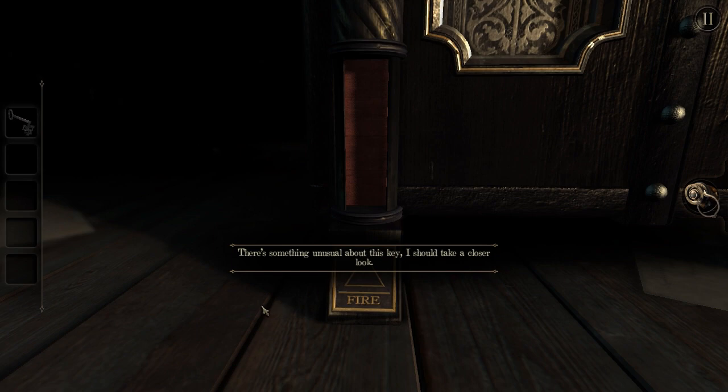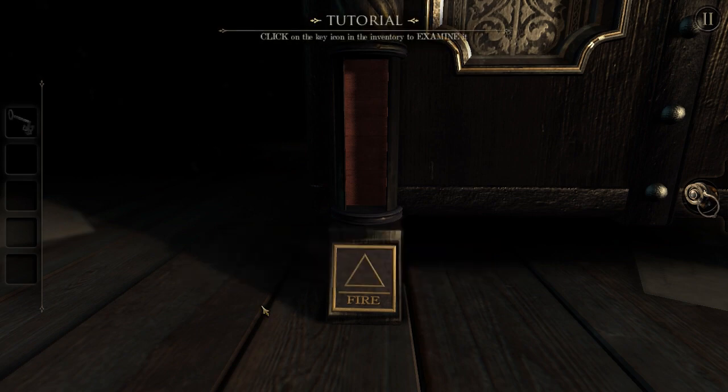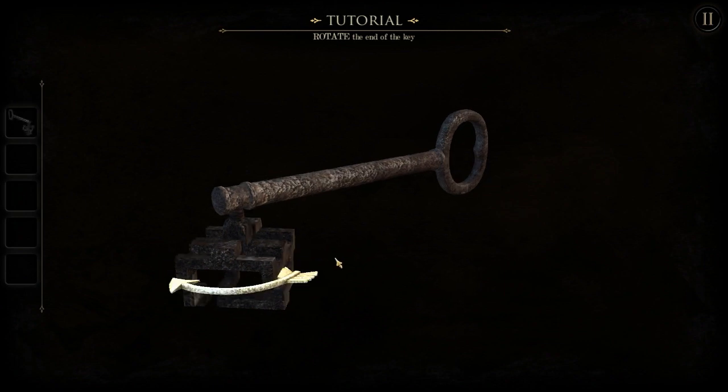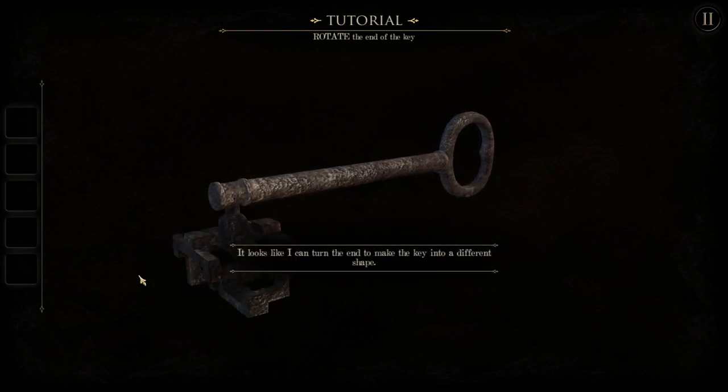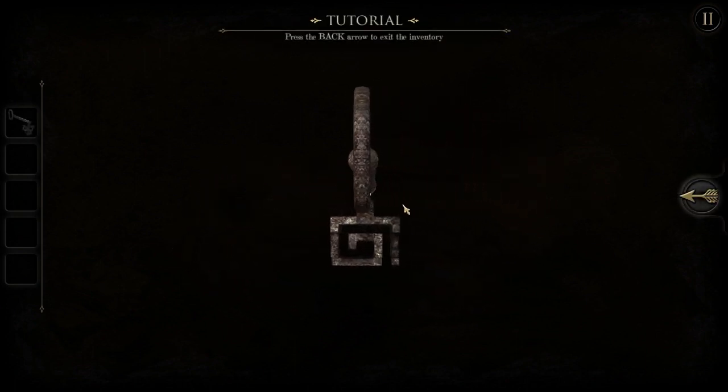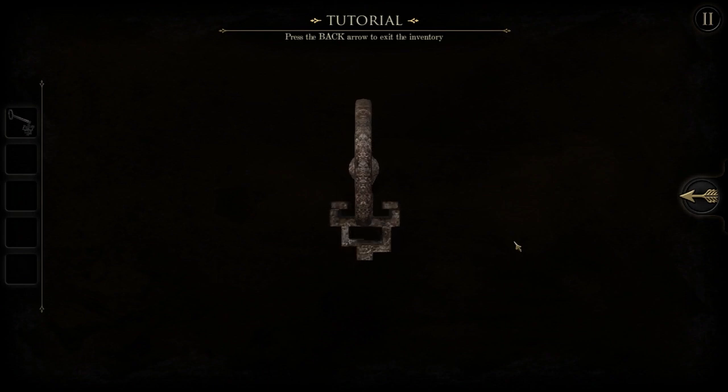There's something unusual about this key. I should take a closer look. Oh, I see — so you can examine the items you pick up in greater detail. And I can rotate this key? The head of the key? Looks like I can. Yeah, I can make it into a different shape. So it's like a spiral shape. And the other one looks like devil horns with a little goatee. Okay.